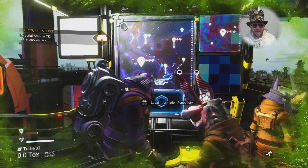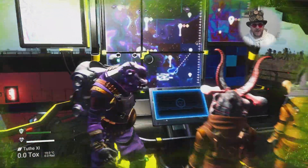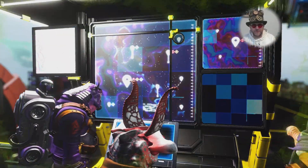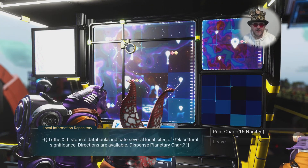This one here. Oh, this guy got there before me — his eyebrows are in the way. I can't interact with the screen. There we go. Local Information Repository — that's what it's called. Yeah, it doesn't roll off the tongue, does it? Map Machine works a lot better.